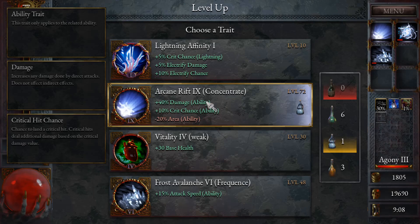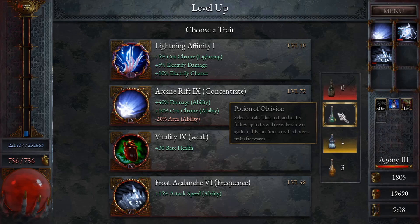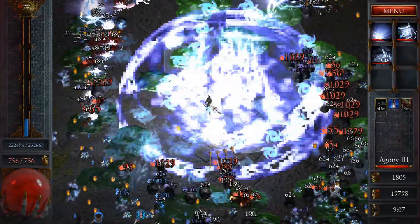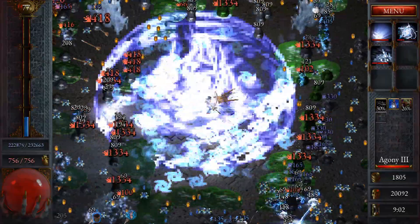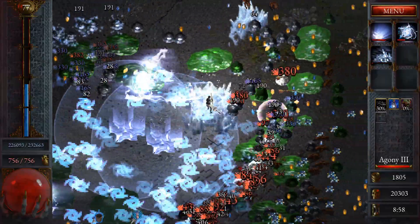That's 80% damage but I do lose 40% area. Actually, I'm not going to double this one. I'll take it but not double it, and I'll take the next one which should give 20% area — I'll double it for 40% area. I think that's the play.